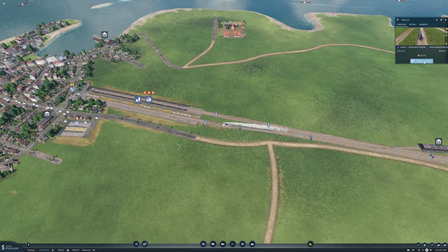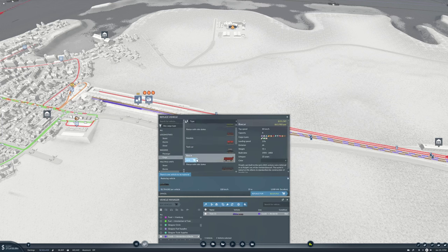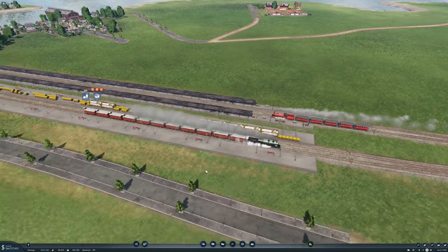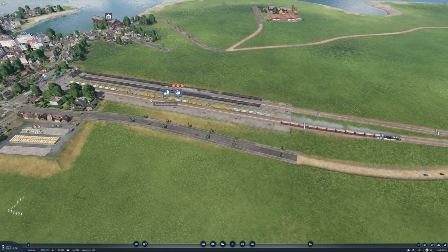And we'll replace the other one as well with the A35, and it will get boxcars. Hopefully it'll be good — we'll replace it. It has a capacity of 72 now, going up to 88. How many passengers are waiting? Not that many — 25.